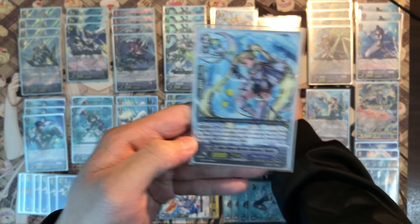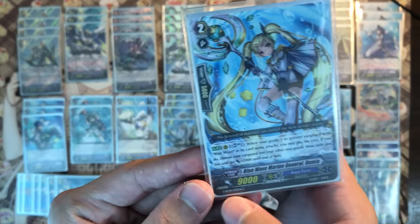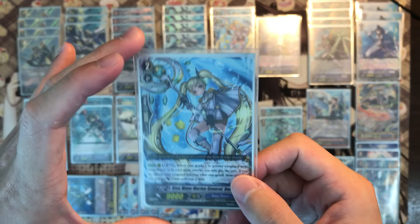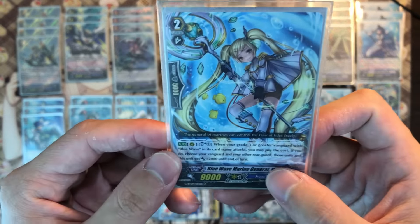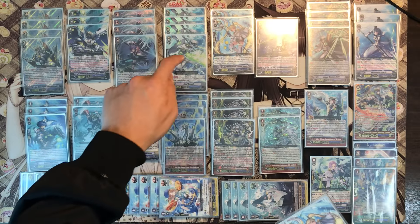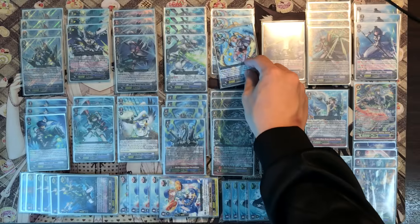We have the brand new card — Twin Tails girl. When you have a Blue Wave grade 3 or greater vanguard, a lot of GB9 support requires at least a grade 3 Blue Wave. You may pay the cost of one soul blast. When your grade 3 Blue Wave or above attacks — whether it's a stride or grade 3 — you can pay one soul blast and give the vanguard and another rearguard 2k power. Usually I'll use it to power up Fobos or Tidal Assault so they can solo first. You can boost 2k until end of turn.